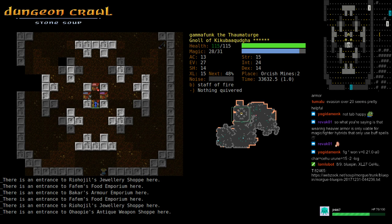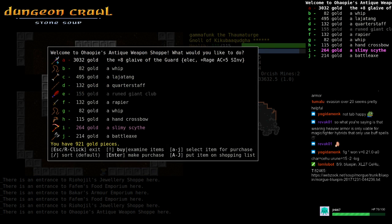Blue pin is a widely known Korean player. Glaive of the guard — that's an unrand, a really good weapon, but I'm not going to buy it.